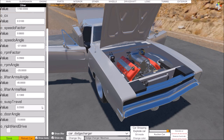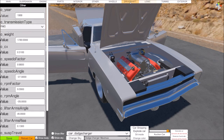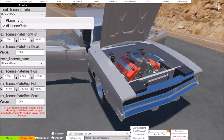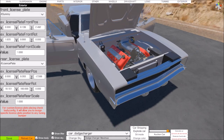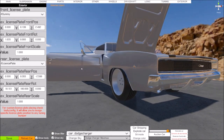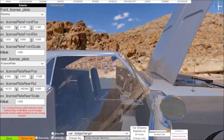Some other settings: the exterior section has license plates. I don't want a front license plate, so I'm changing it to dummy - this car will no longer have a front plate.